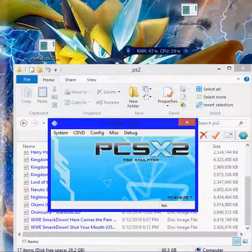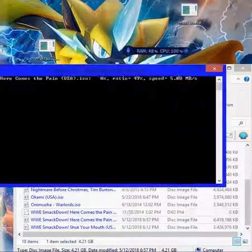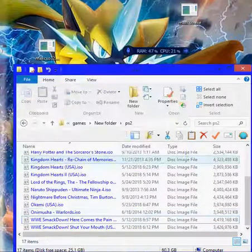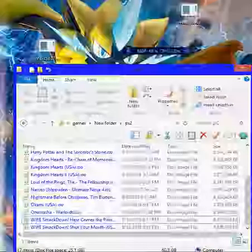Again, all you're going to need is MaxCSO — depending on your system, whether it's 32-bit or 64-bit. All you have to do is, from wherever your ISOs are stored, drag and drop, and let go. It'll open like this. Now keep in mind this sticks. That's all you're going to need. Alright, see you guys in the next video.